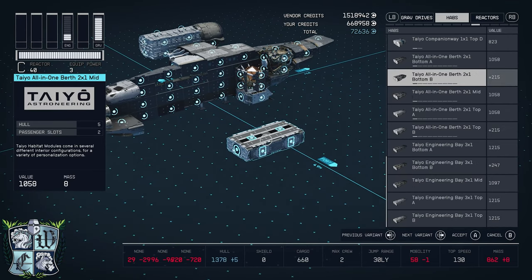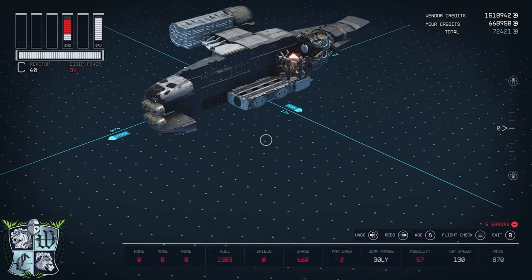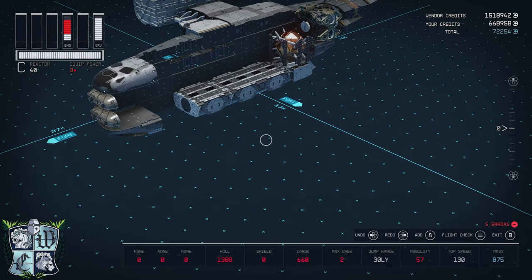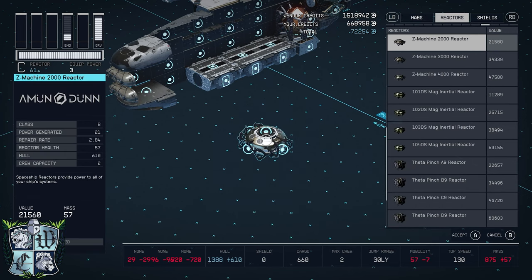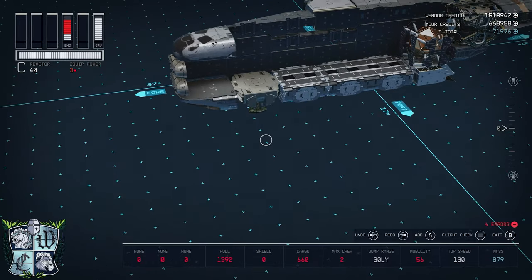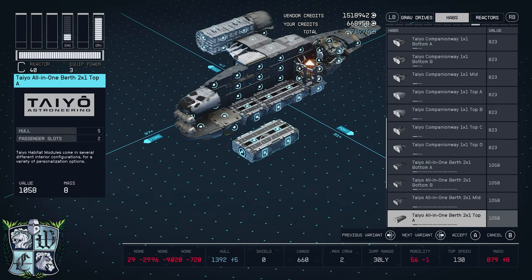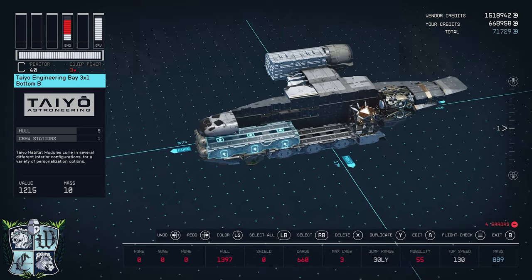Now I can add some habitats. Down in the Tayo section, I'll grab the Tayo two-by-one bottom configured as an armory, and put it right there — it has a surprisingly really cool interior. Then the Tayo companion way one-by-one goes there. I'll add the NG20 landing gear in the wide configuration, which is consistent with what the actual Razorcrest looks like. Back to the hab tab for the tail engineering bay bottom, settling in right there.